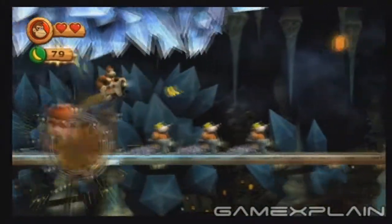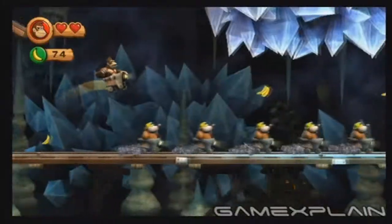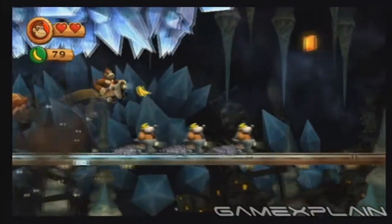When you approach this line of moles, get ready to grab the letter N. Short bounce off the first two enemies and then high bounce off the third one to get it.